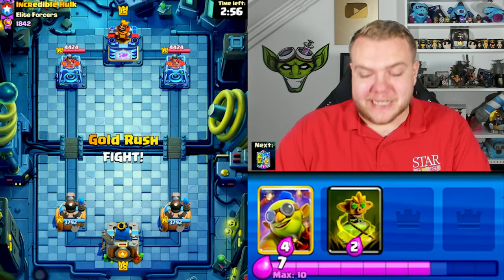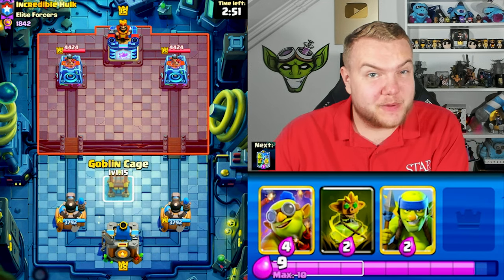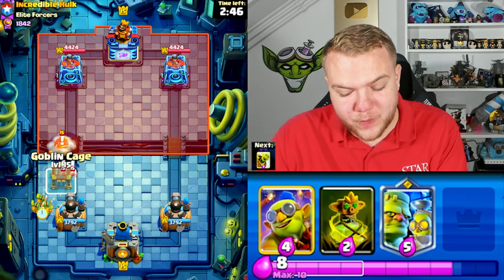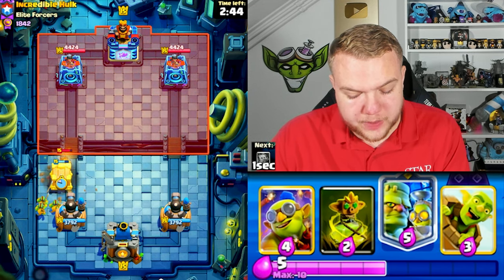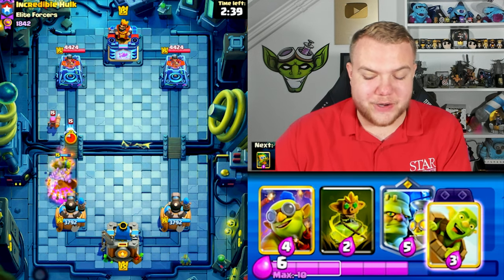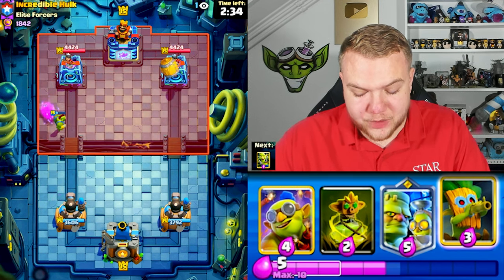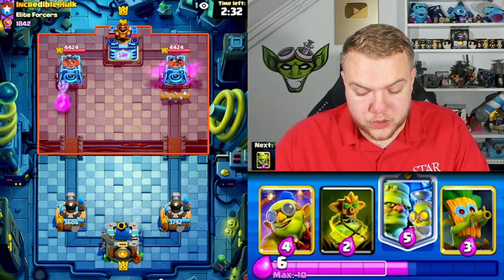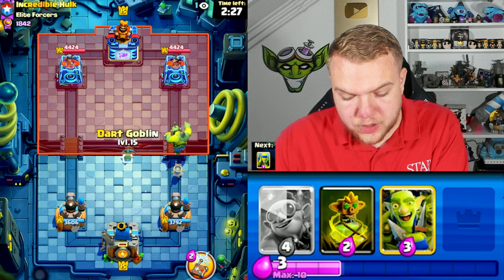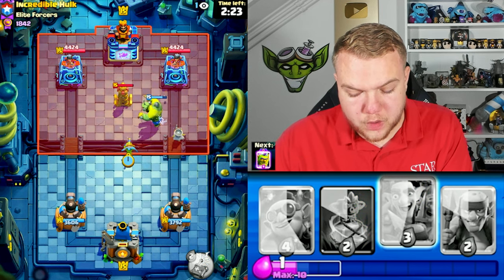Hopping into game number two, once again against a top player — top 68 finish in the world. What a crazy match that was, probably one of the craziest but also one of the most fun matches I've played in a while. Looks like we're up against a hawk rider player. Going goblin cage directly in the face of the hawk rider. He plays firecracker — firecracker is going to be really annoying for us because goblin curse doesn't kill it, and it'll be very annoying to deal with alongside goblinstein.